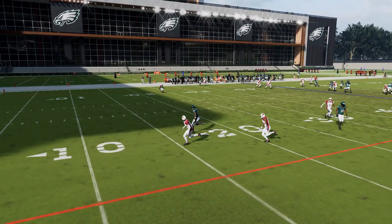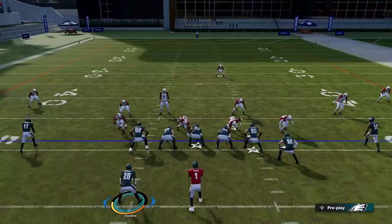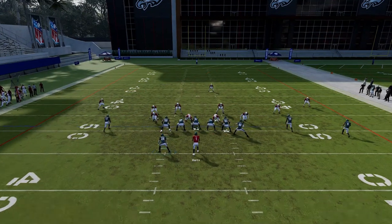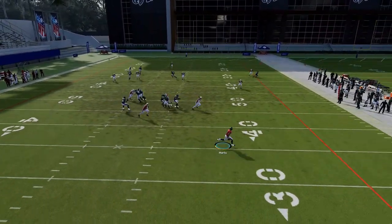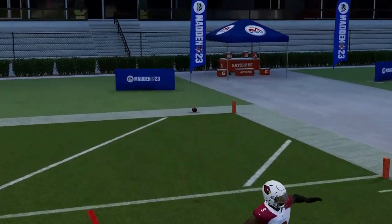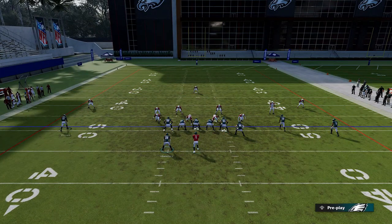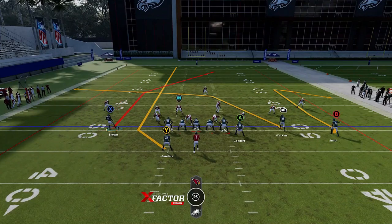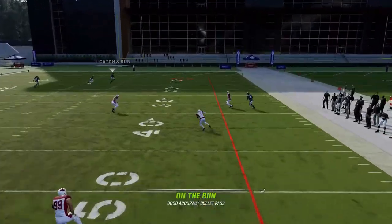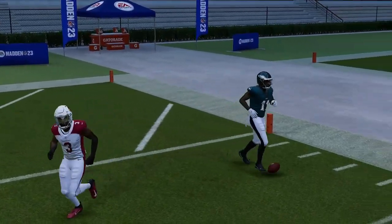Against Cover 3, make that motion one more time. Streak the running back, put the B route on a comeback route — the X route here is wide open. The cornerback is held down by this comeback route, so just buy a little bit of time. Wait for him to get loose and even on the run with good accuracy passes, we're getting another one-play touchdown against Cover 3. Running from the hash mark to the short side of the field, motion in the X route, put the B route on a comeback — once Quez Watkins gets inside the free safety, just bullet pass lead up and he gets past the strong safety for an easy one-play touchdown.